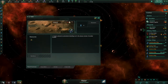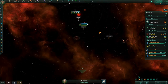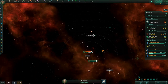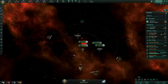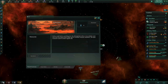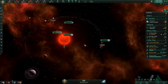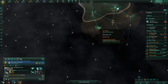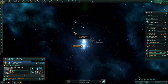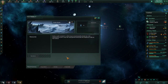Maybe the molten world's the best we can get around here. Gas giant, gas giant, gas giant of course, more gas giant, asteroid. I feel like maybe a barren world would be the best that we've seen so far. Is frozen better than barren? It used to show how many spots we'd have colonizing it.